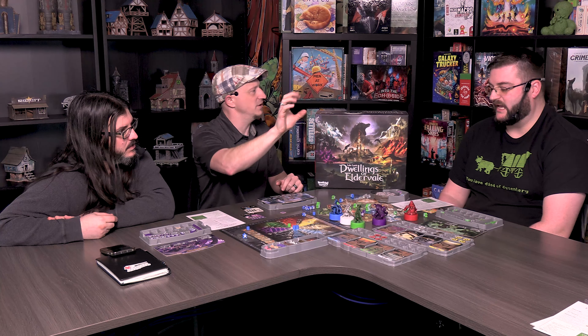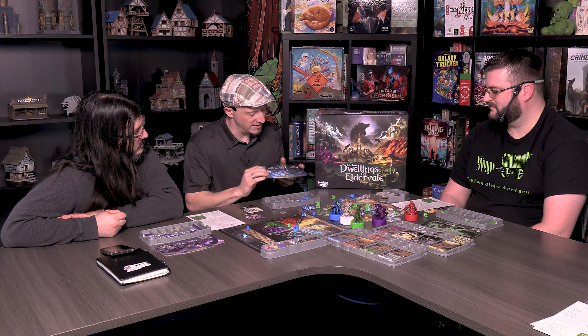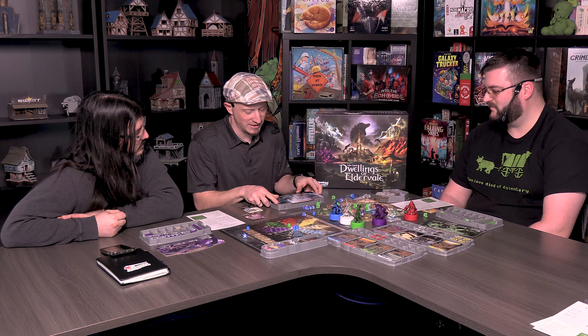Tim is eager to try all eight factions — each double-sided, giving 16 different configurations. He'd try every faction before repeating one just to see what they all do. With three unanimous eights, the averaged rating is an eight. All agree this is a really good game.